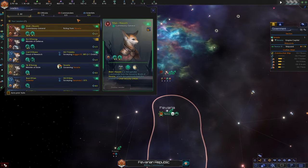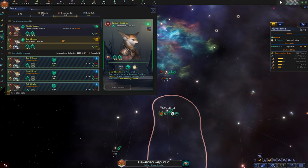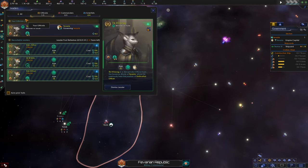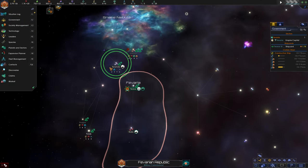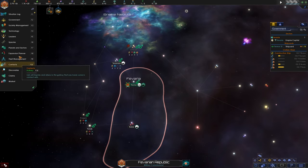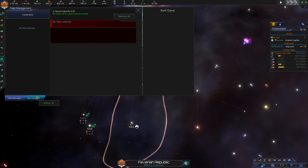We have an idle leader — I'm guessing that's going to be our commander since we haven't built up a military yet. Maybe that's something we should consider doing. System survey complete. Let's look at our ship designer.